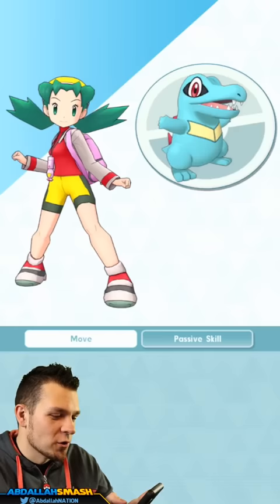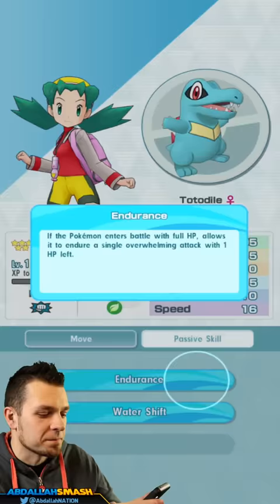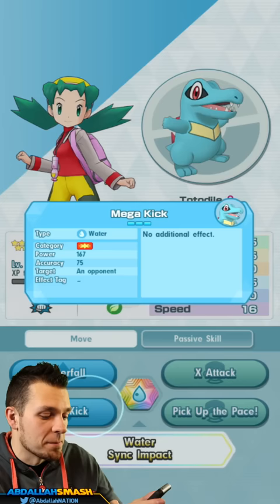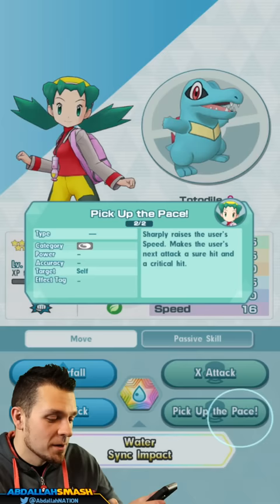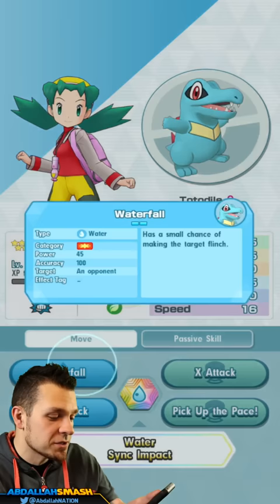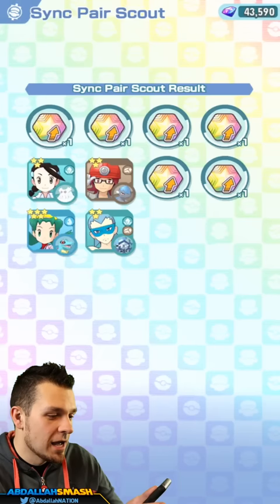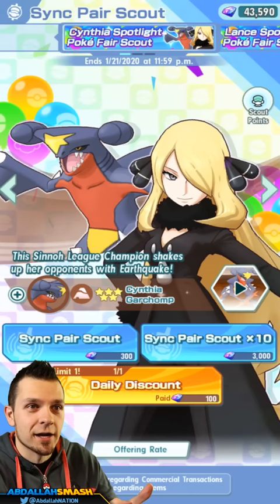We got our first five-star! We got Chris and Totodile, which I've seen a lot of people use. It can evolve into Feraligatr, which is great, and it's got Water Shift — all normal type moves become water type. Mega Kick's power is 167 and it becomes water type, which is really cool. Pick Up the Pace sharply raises speed and guarantees a crit, X Attack boosts stats, and Waterfall has a chance of flinching. Chris and Totodile is a good pull!